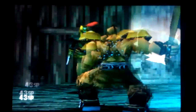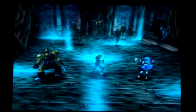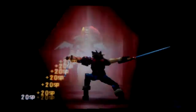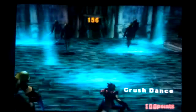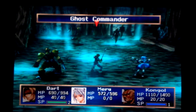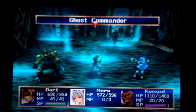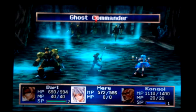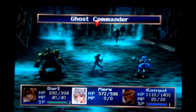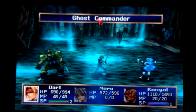Ghost Commander is already down to below half. He's now down to the red, so it's coming to the point where I actually don't want to be attacking with Maru because Maru and Dart are pretty much at the same speed right now. The best thing to do would be to attack the commander. I was hoping Kongol would actually be the one to land that final hit if possible.